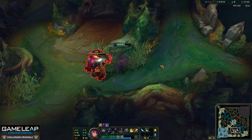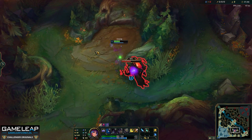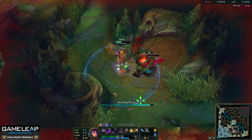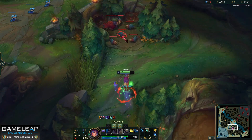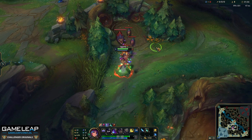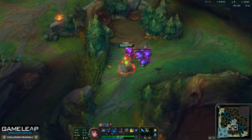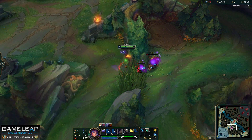When we do our red buff we want to make sure that we're getting two autos for every one auto that it's getting, and we're basically going to be hitting our Q as often as possible and ensuring that we're hitting in the true damage portion like so. Our red is actually going to burn to death here. We're going to walk over here, aggro all of these, try to slap them with the true damage if we can, and then go ahead and bonk them with the branch like so. You can see just how quick we end up clearing this camp.